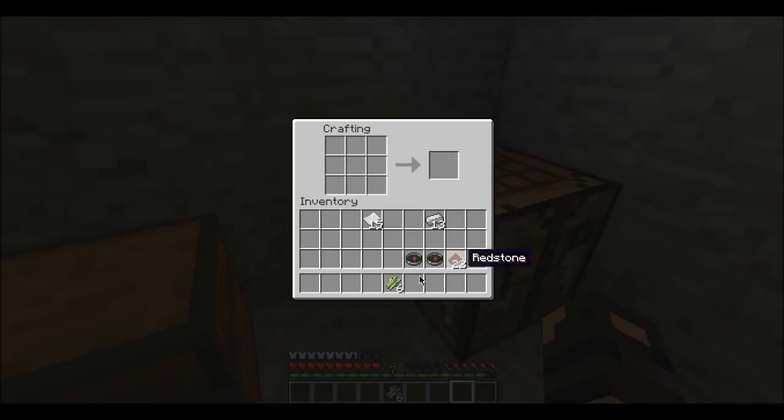Then what you want to do is make some paper, so that's three sugar canes in a row like that — they'll make three papers for you. So what you want to do is put the paper like so, in a box, then put the compass inside. That'll make an empty map.